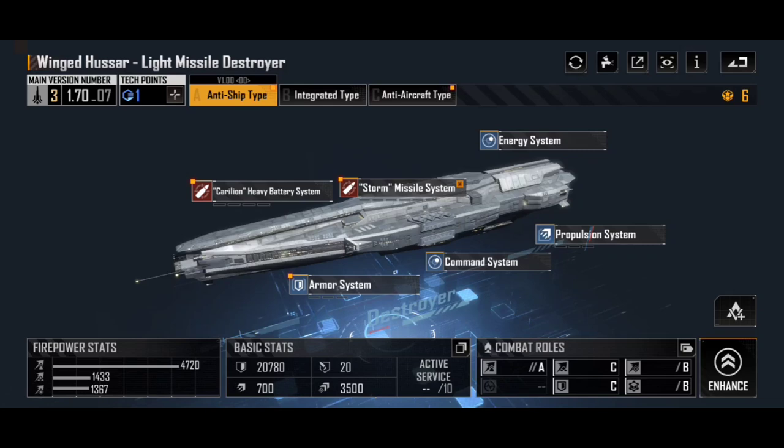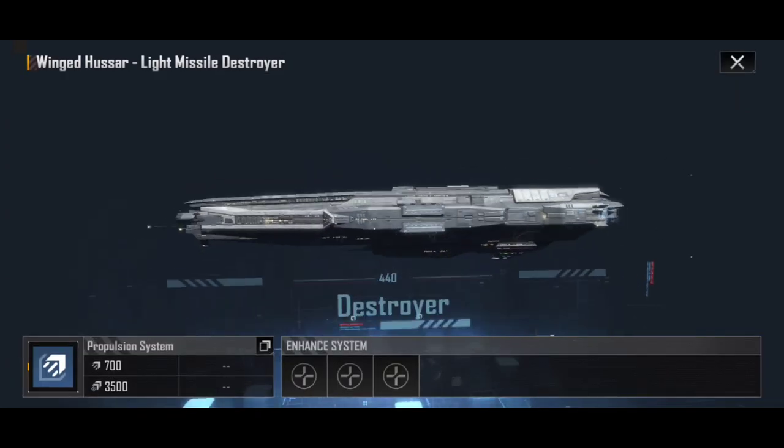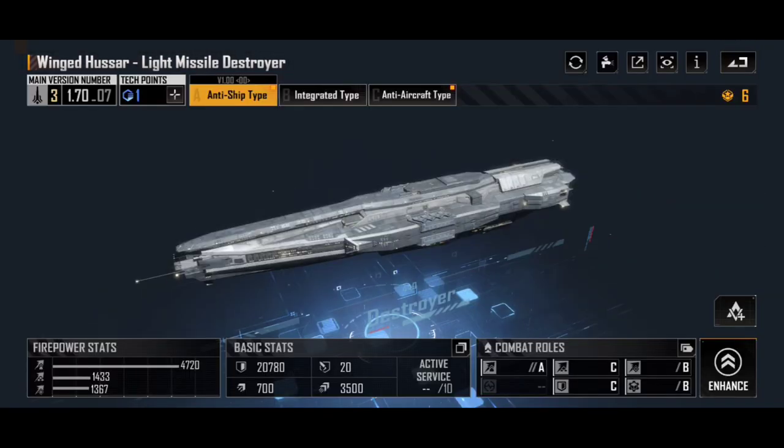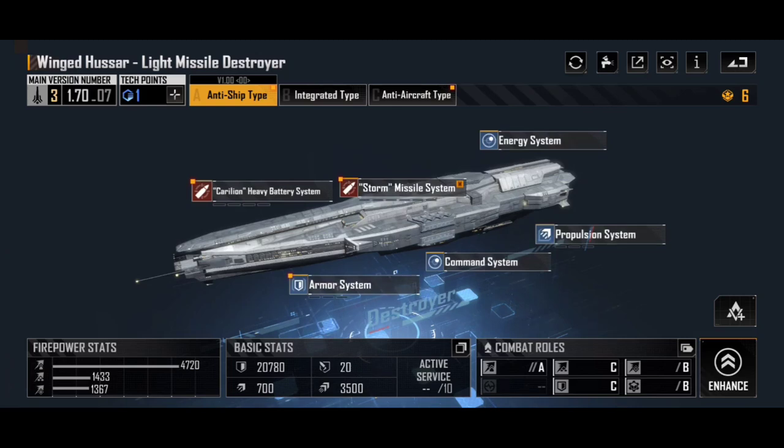Beyond that, the armor system and propulsion system are kind of what you'd expect of a ship of this caliber. The armor is fairly middling to average for a destroyer, and the propulsion gives a decent enough speed — just cruising speed and warp speed, no evasion or anything interesting. Overall it's a brilliant destroyer to have early on: great damage output, versatile against a lot of different targets, good anti-air and siege. If you're going up against cities and you're not sure what's in there, the light missile destroyer is a great option.